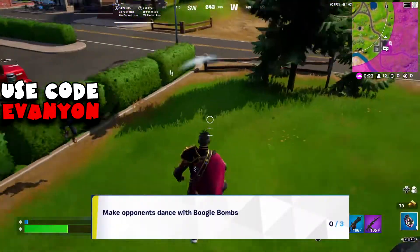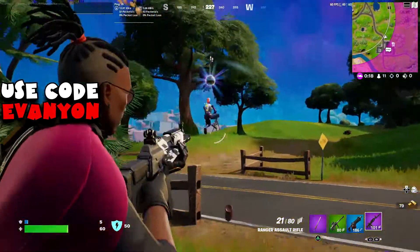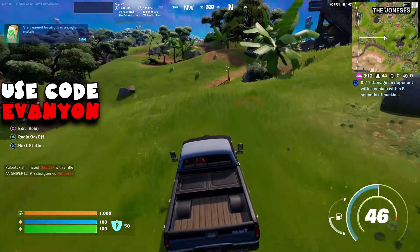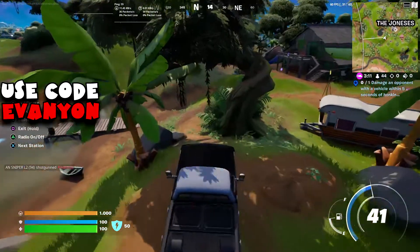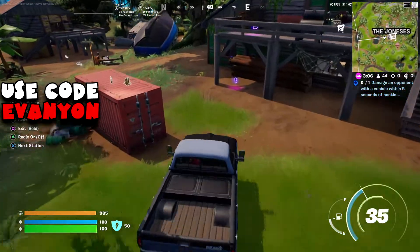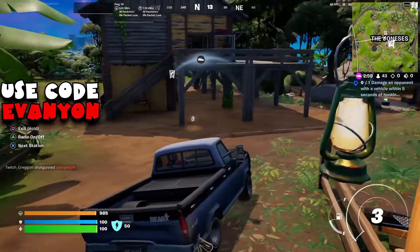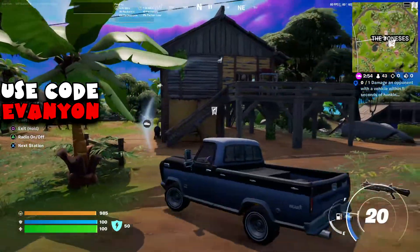Next up: make opponents dance with boogie bombs. I tested against wolves — it doesn't work. We're going to have to do it against actual enemies. I imagine it also counts against the stormtroopers and maybe Darth Vader — I don't know if you can even make Darth Vader dance, that would be kind of crazy. I imagine also man-cake, if you start a duel with him, it might also count. The biggest problem is going to be finding these things. In the end I did it on Team Rumble and we'll talk about that.